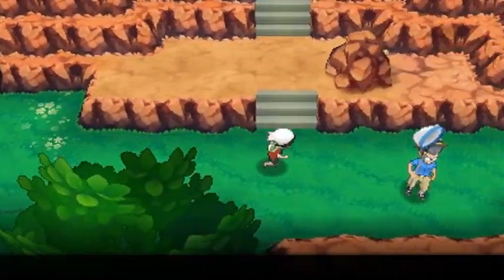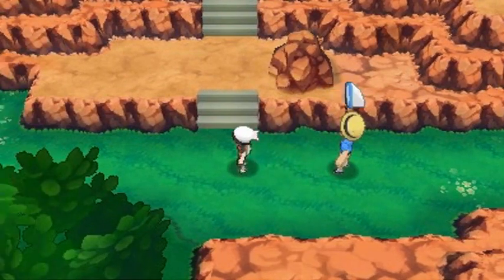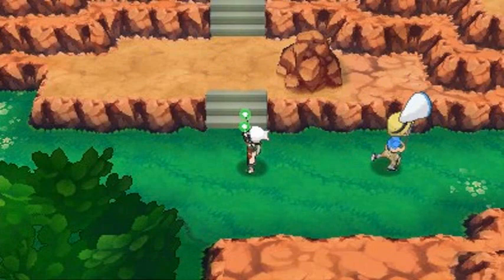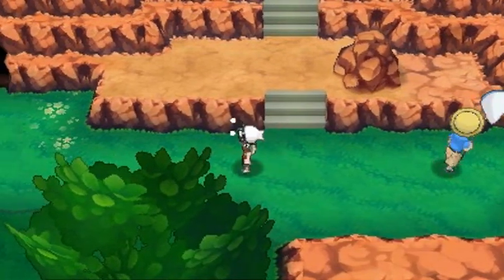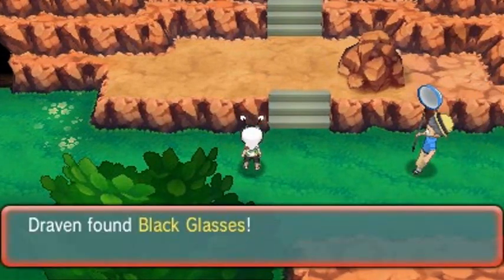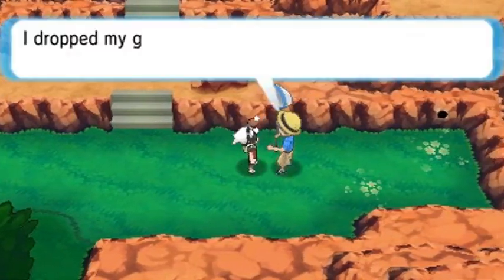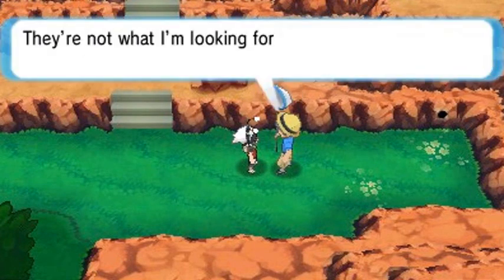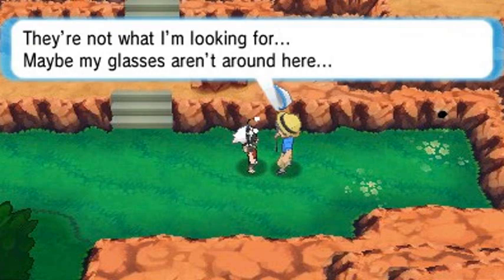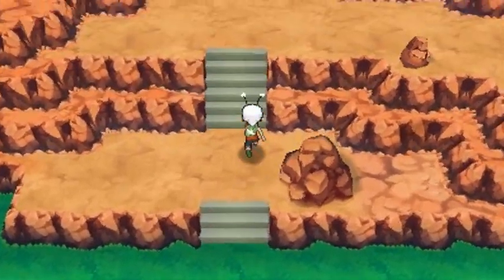There's an old man looking for his glasses — he says 'I dropped my glasses, can you help me find them?' Let's go ahead and find them. Found myself some Black Glasses! 'May I see them for a second? These are Black Glasses — they're not what I'm looking for. Maybe my glasses aren't around here.' Bro, you're already wearing glasses!